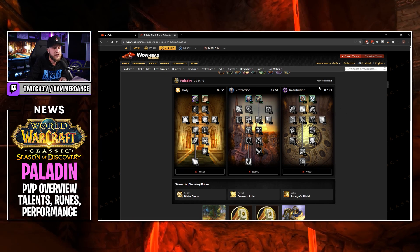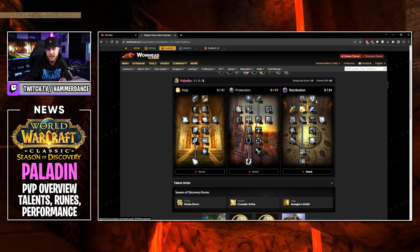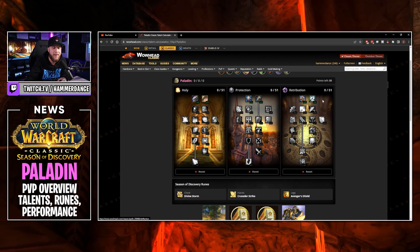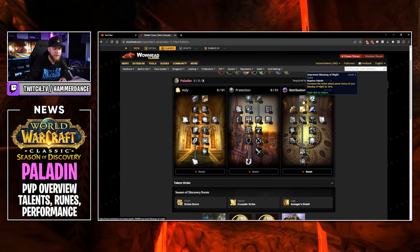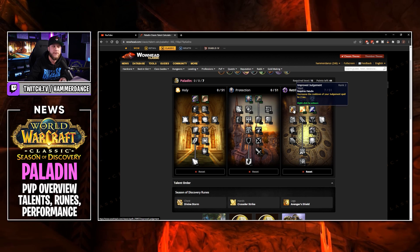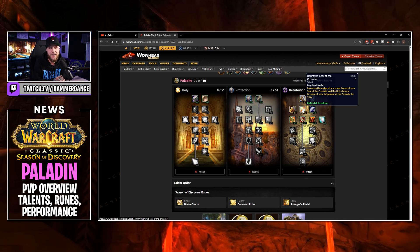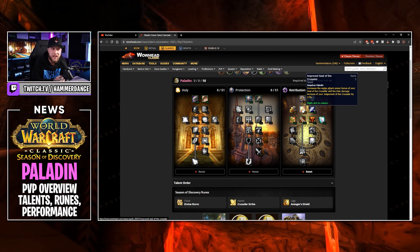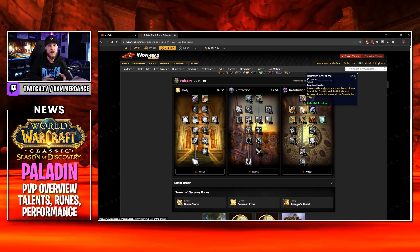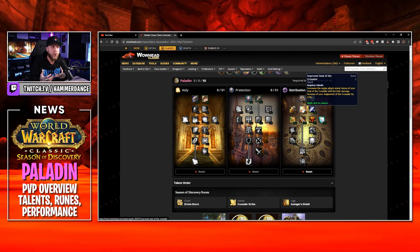Now let's look at our talents. In the Retribution tree we have Benediction which reduces mana cost of Judgment and Seal spells by 15%, but we're not going to worry about that since Crusader Strike regenerates 2% of our mana. Instead we opt for five points in Improved Blessing of Might for that extra 20% attack power bonus. Then two points in Improved Judgment to reduce the Judgment cooldown by two seconds, and three points in Improved Seal of the Crusader — increasing the melee attack power bonus of Seal of the Crusader and the Holy Damage increase of Judgment of the Crusader by 15%. This is the most important part: when we run up to someone we judge Crusader on them so that Seal of Command and all our Judgments and Holy Damage hit a lot harder.